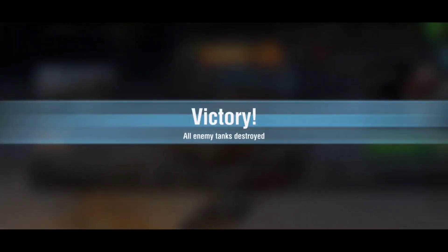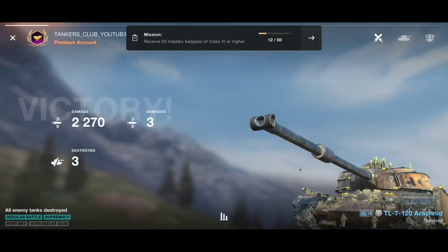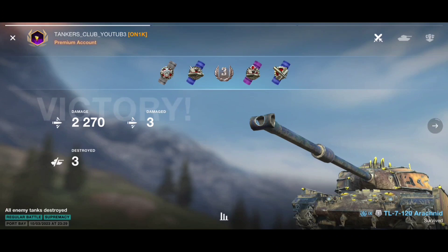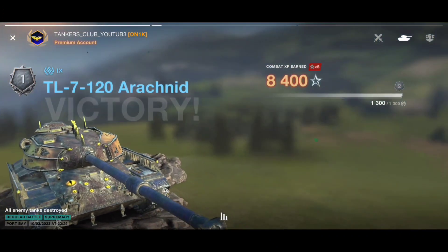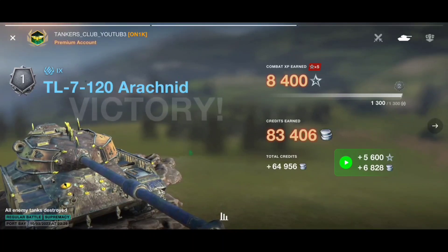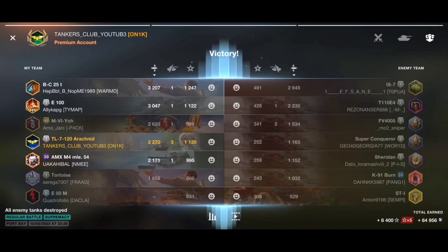That was really a perfect battle for this vehicle, showing you exactly how to play with it — not pushing frontline, playing careful, playing sneaky. I didn't find a good hull-down spot to showcase the hull-down abilities, but we have a strong turret. That was a good average battle going for 2.2k damage for a tier 9 heavy tank, which is really not bad at all.